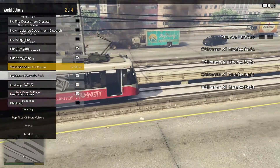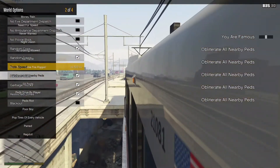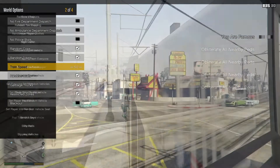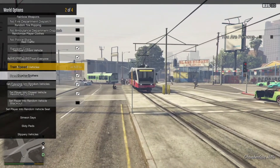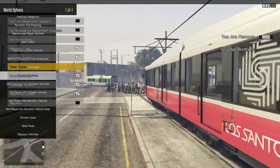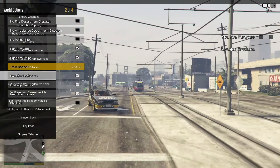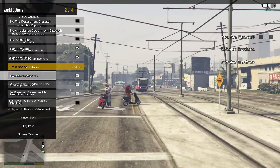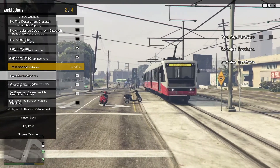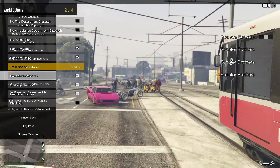That is pretty powerful. I'm really pleased with the tram and what you're able to do with it. I knew the train was a lot of fun, but the tram goes through the middle of town which means there's actually more you can do with the NPCs around it. Then there's Scooter Brothers — it transforms everyone on foot onto a scooter, which is one of the weirdest things. You Are Famous plus Scooter Brothers — this has been a crazy set of mods. Give it a try using Enhanced Native Trainer — there's a how-to on the channel.